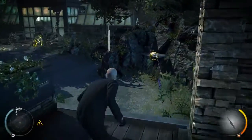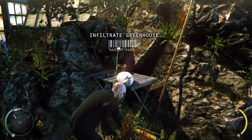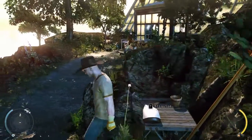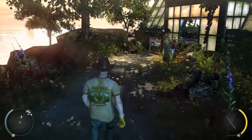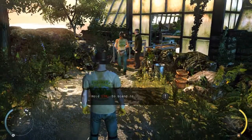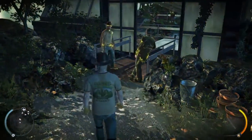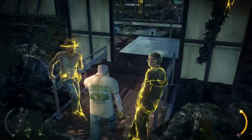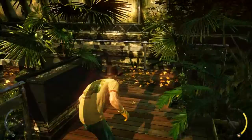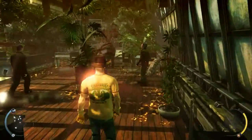The greenhouse up ahead will require a disguise to infiltrate unnoticed. Look for a disguise. You are disguised as a gardener — in this disguise, you are allowed to be in the greenhouse area. Be mindful that other gardeners see through your disguise if you come too close, so keep a safe distance. Keep using instinct until you are safely inside. The guards up ahead will not be suspicious, but you should keep a lookout for other gardeners.